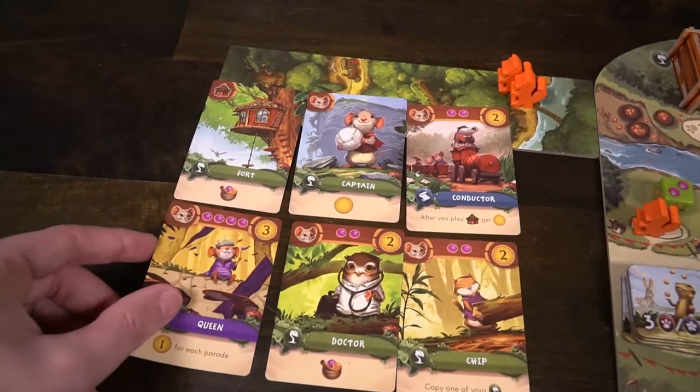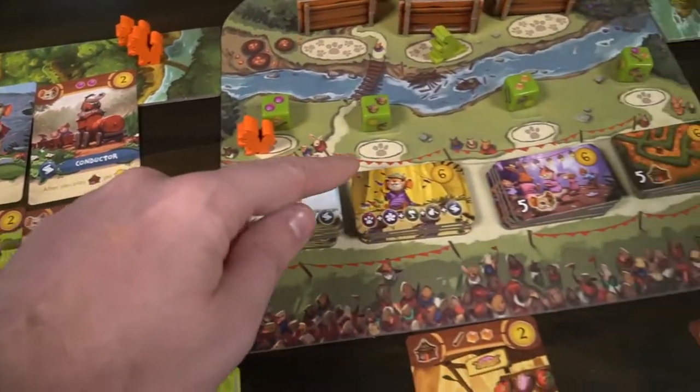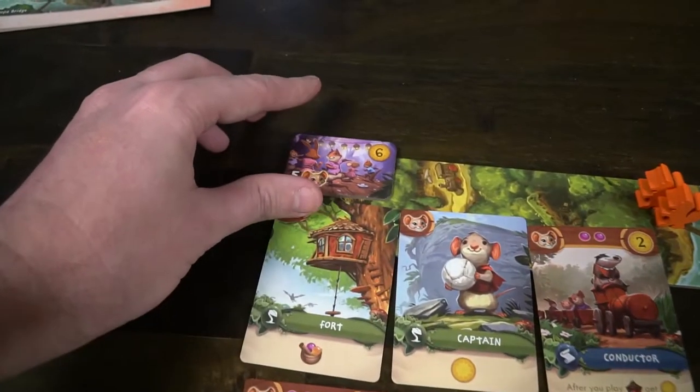Then you'll check to see if you met any of the parade criteria. If you have five critters or five forts, you'll take the top parade marker, or if you have a variation of different symbols — three of any type or one of every type — you'll take those. These will give you points or bonuses at the end of the game. You can only get one of each, but you can get all of them. Then each player in turn order does the same: place a critter, collect resources, gather a card if they can, and move on.